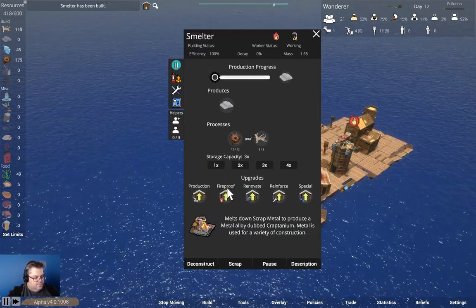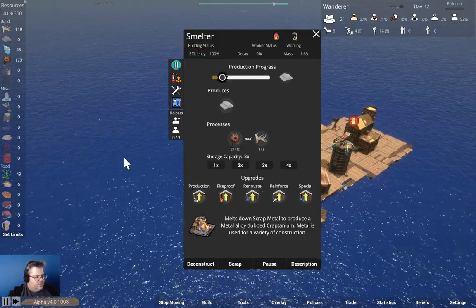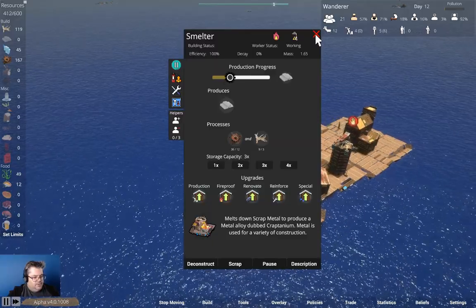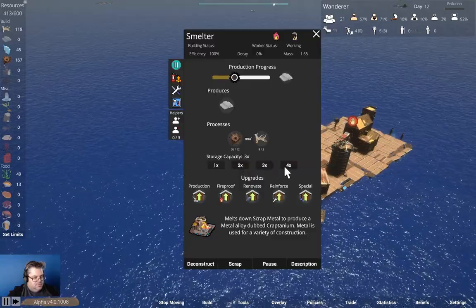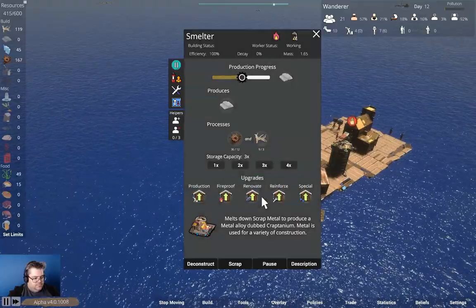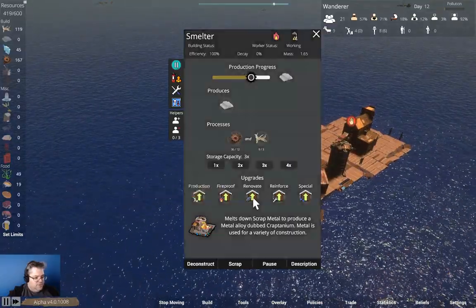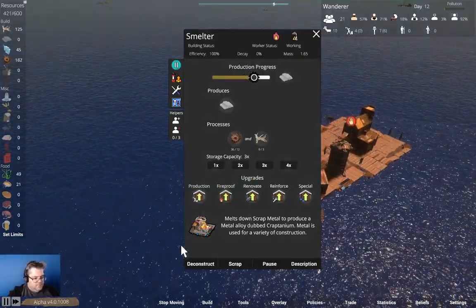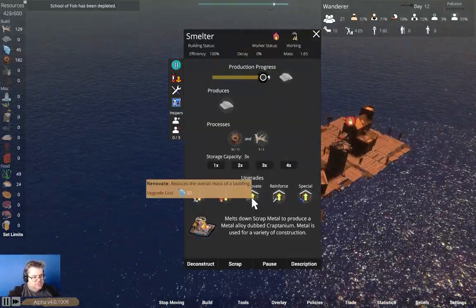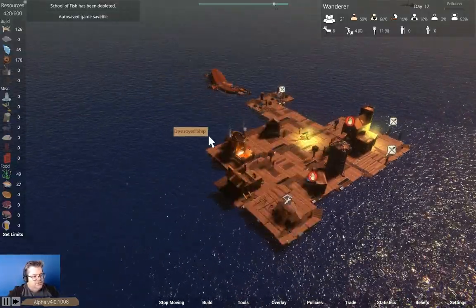We need dirt. We need production — upgrade cost metal. Renovate reduces the overall mass. School of fish has been depleted.